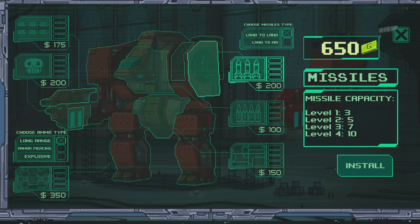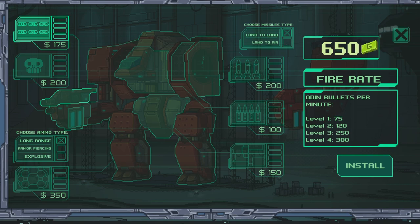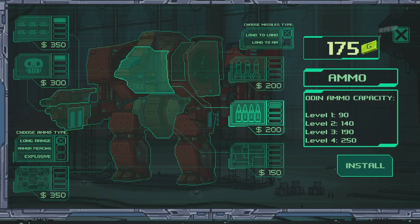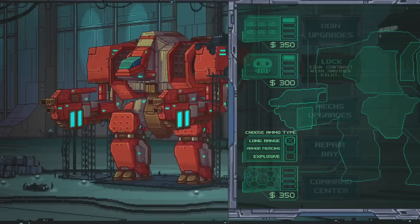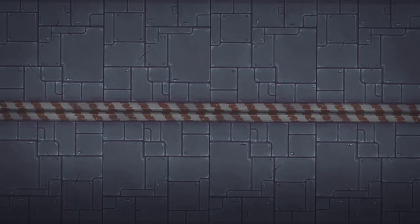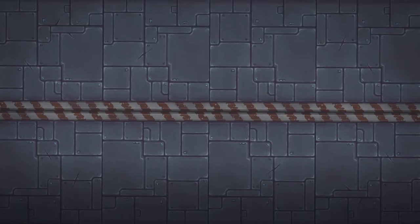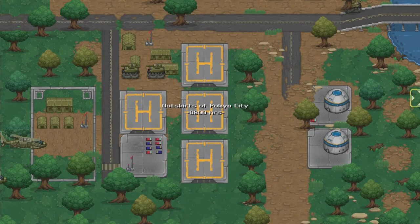Damage reduction. Missiles. Let's go with fire rate and bullet damage, along with ammo. We'll save the rest up. Let's go ahead and do the first stage again. Need to get our walls up too.